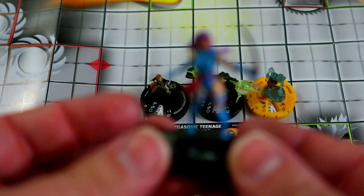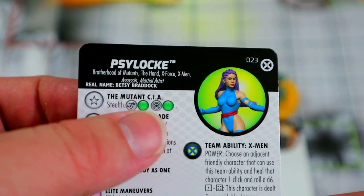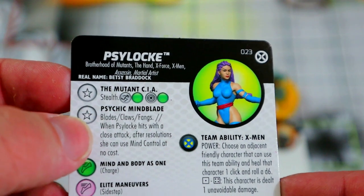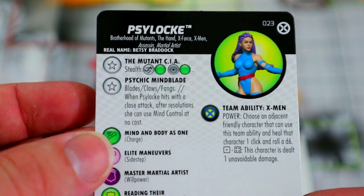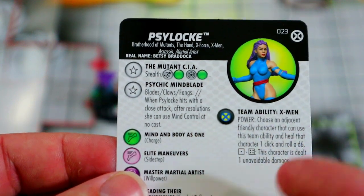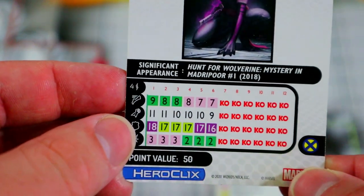Next up is Psylocke, and this Psylocke is great — even after they nerfed her, she's still really good. She has a trait that gives her stealth and improved movement and targeting through hindering terrain, which is super useful especially the targeting. She also has a trait giving her blades/claws/fangs — and this is what got her errata'd. Originally it said: when she uses it and hits, after resolution she can use mind control as a free action; since she just had to hit with any close attack she could mind control again and again. They had to errata it so she has to specifically use blades to trigger it, and it only happens one time.